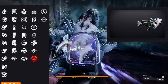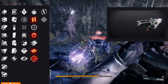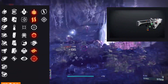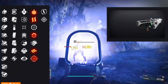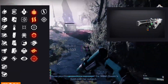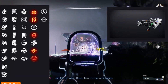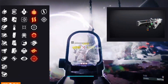Couple any one of those perks with what we have in the final column and this thing is kind of a beast. We've got keep away, kill clip, focused fury, hatchling (the new one for the season), and explosive payload. Any one of these is a solid choice. The weakest is probably keep away, and I'm sure there's an argument for cascade point or encore, but the majority of players are going to gravitate toward these five perks in the final column.